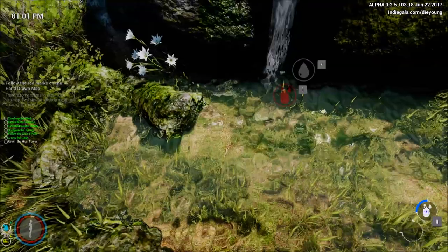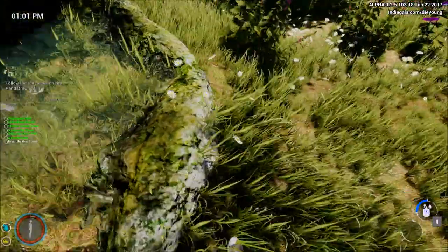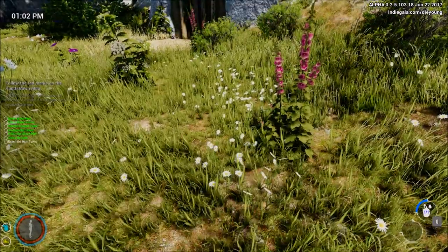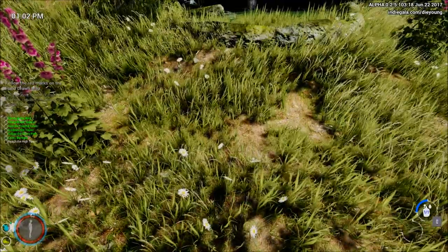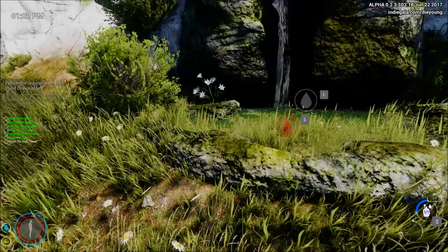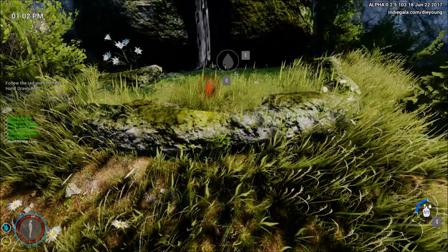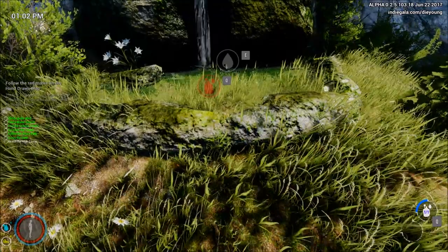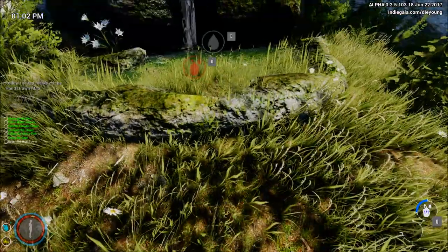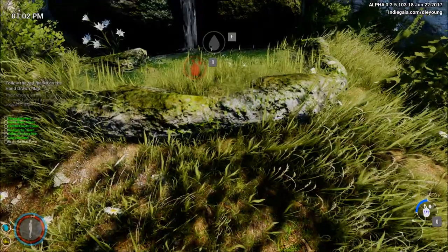It looks like we have some new icons now — or the canteen icon has been moved to the lower right corner. That is my canteen icon. It's only a quarter full it looks like. So it indicates how much water you get from drinking from the canteen — one of these canteens gives you like a quarter of hydration. That's interesting.